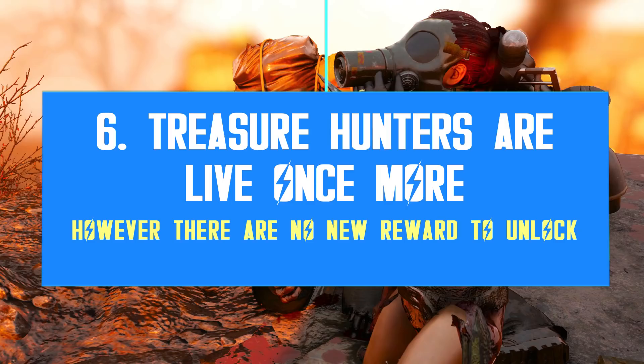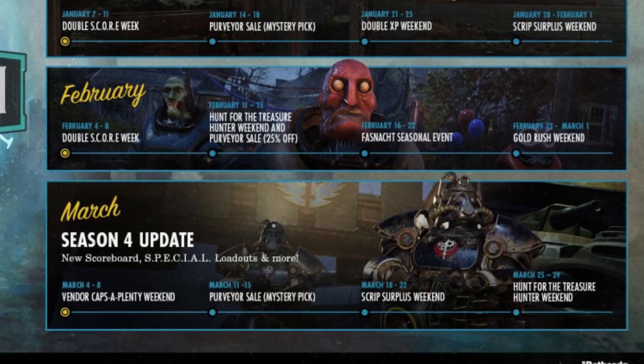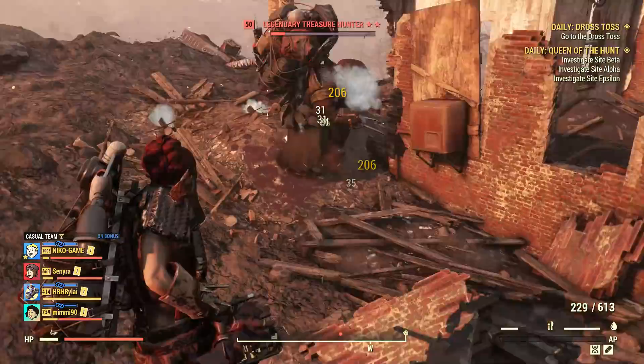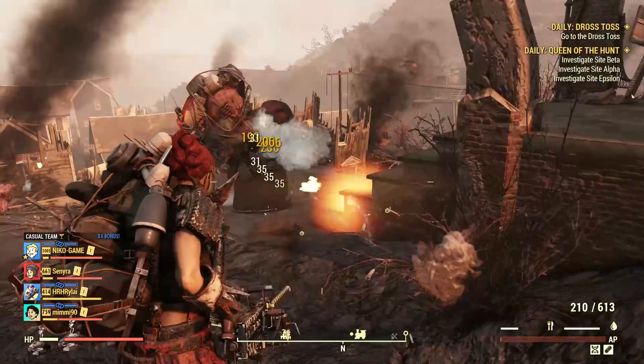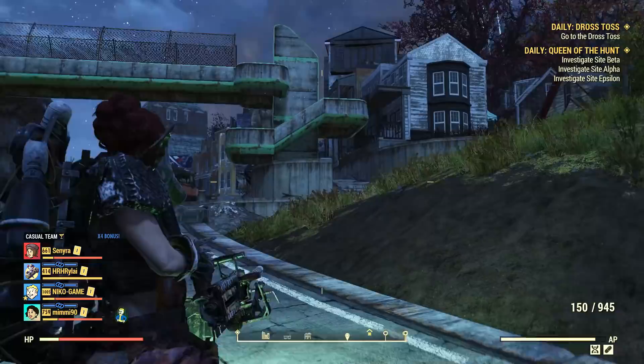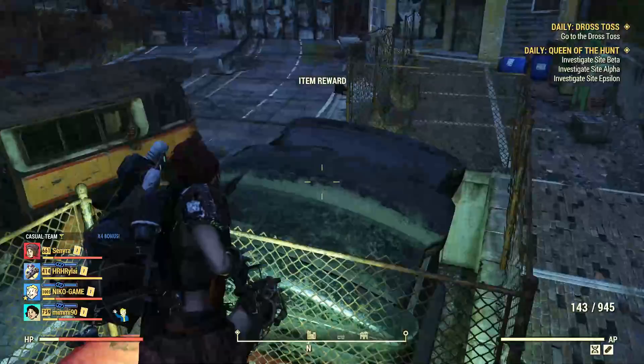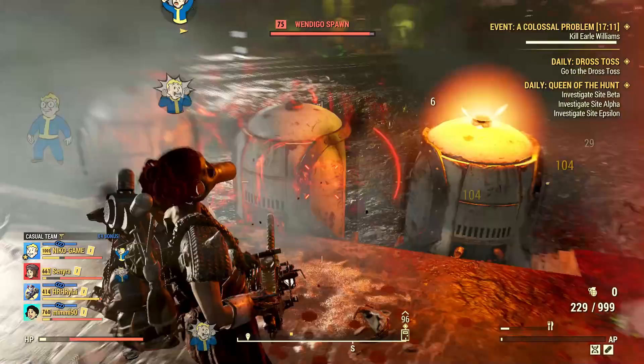The Treasure Hunters are back for a few more days, until March 29. It's the very last event on the ongoing community roadmap, so expect a new one to be released next week. There are no new rewards for this edition of the Treasure Hunters — not yet, at least. On the PTS, there are 5 new rewards already, so once Update 26 goes live, you will have a few more rewards to farm for once you see these cute creatures roaming around. I still think it's a pity to kill them since they don't even fight back, but it is what it is.